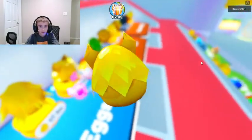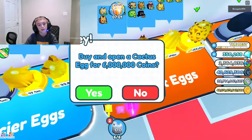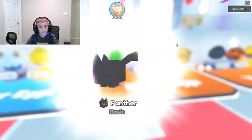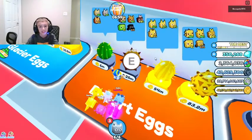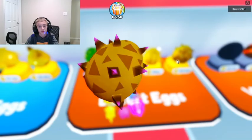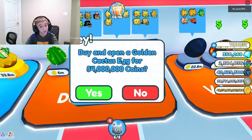A golden husky - really? Four percent chance! A four percent chance of getting a golden husky and we got it. Golden puffin, let's go! Open the cactus egg - smash that like button to give us some good luck. We got a panther, 17% chance.